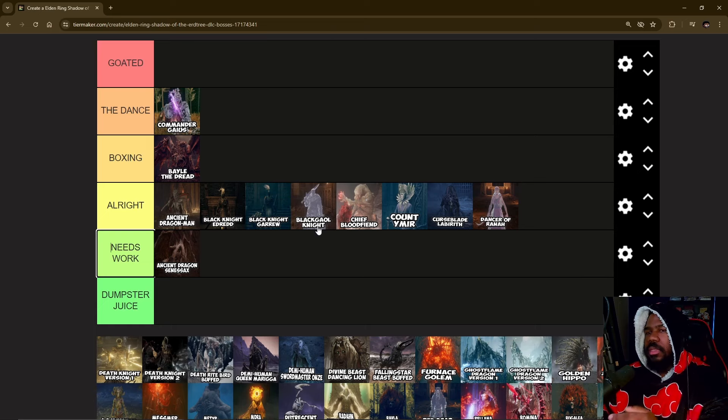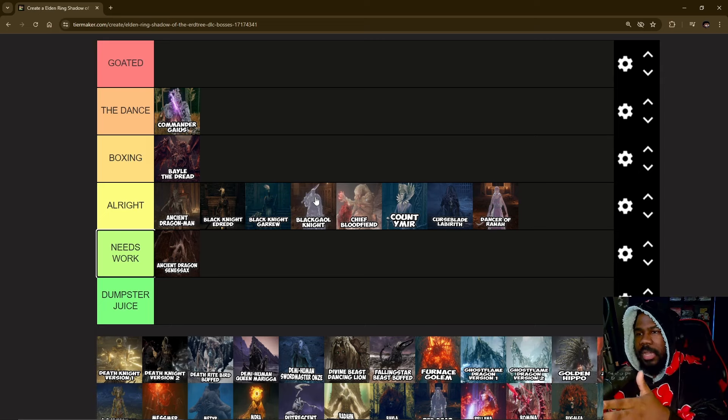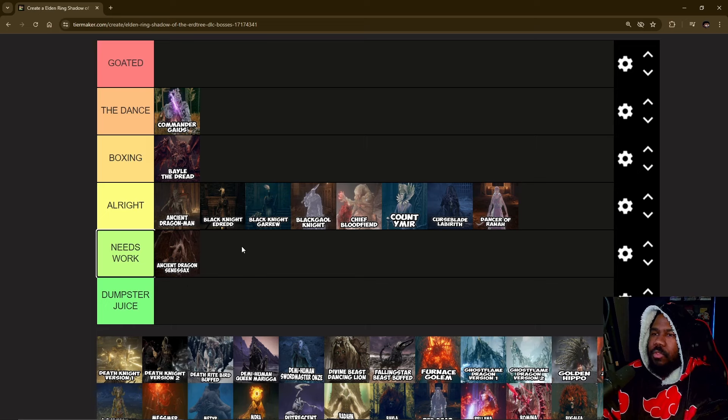The Black Gold Knight — when the DLC came out I was incredibly sick with COVID for about two to three weeks. I watched a bunch of streamers play and they were getting mopped by this dude. When I went to fight him I had a shadow level of three and I bodied him. I'm not sure if my sword had his weakness, but I would stagger him in four or five hits, get out of the way, come back in, and he'd drink his flask. Then I'd come back in and just body him.